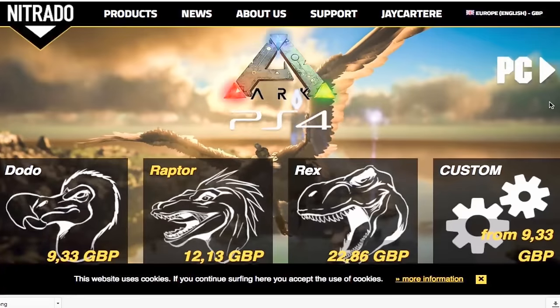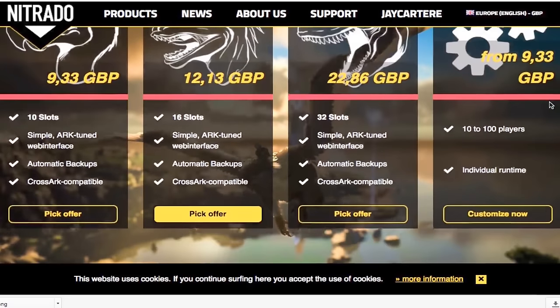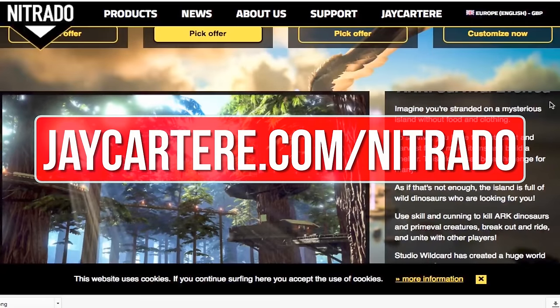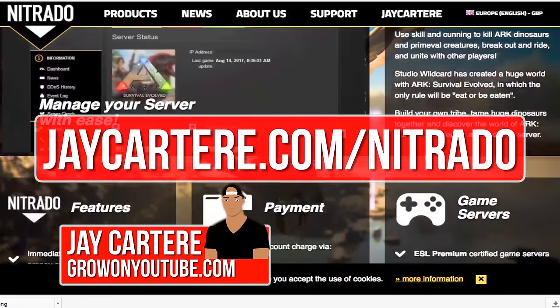If you want to host your own ARK server then I recommend renting one from Nitrado — they're also the official server provider for Wildcard. Go to jcartelray.com/nitrado to rent your own ARK server and help out the channel in the process.